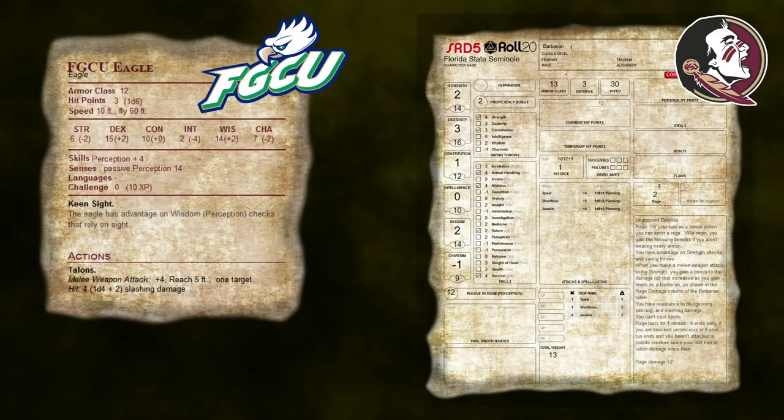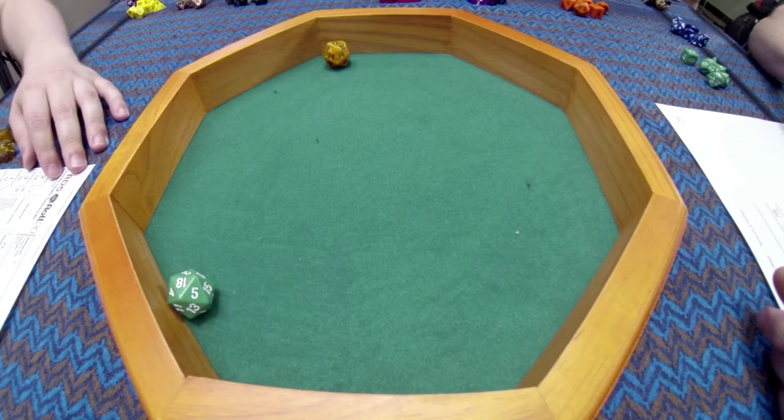Yummy. The Maryland Terrapin is the winner. Up next, we're down in Florida. We have the Florida Gulf Coast University Eagle sitting perched up in a tree, and below comes a Florida State Seminole. I rolled a 14, 18 — the Eagles go first. I see the Seminole coming, I don't like the cut of his jib. I fly straight for him for a talon attack. 15 plus 4 is 19, that hits — 6 damage. The Seminole is down to 7 hit points already.